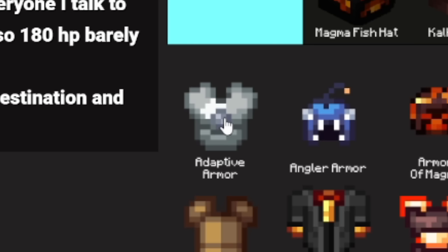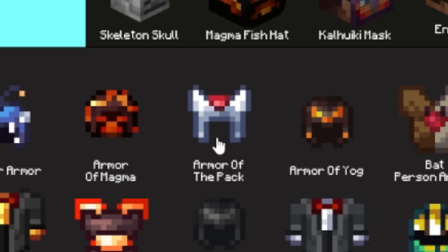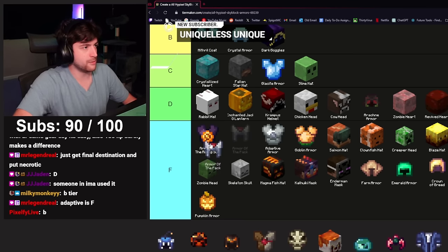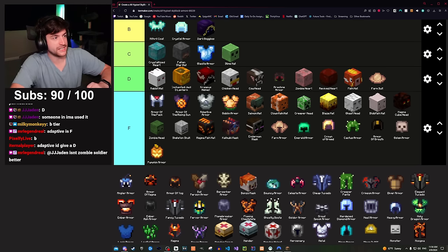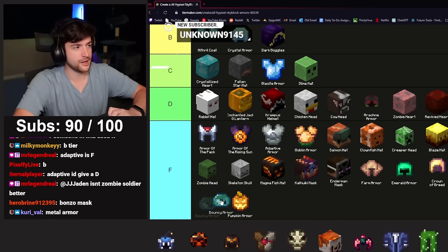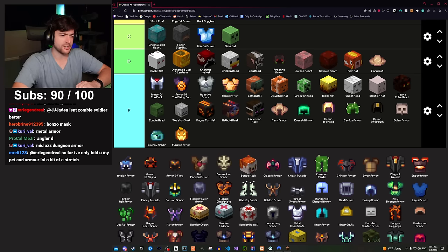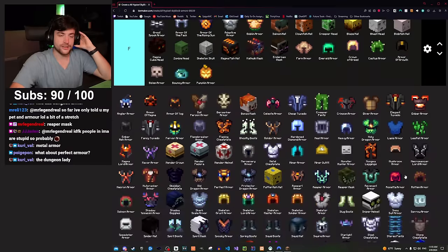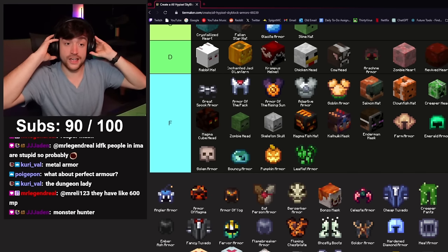Adaptive armor — do people use this at all? No, you could just dungeonize dragon armor. F. Armor of the Pack — you can bring the pants into the Rift and use that for progression, but that's not going to score any points. F. Bouncy armor — its only use is museum, and it was really annoying to drop until recently. F. Great Spook armor — event armor, I didn't even use it during the event. D. Leaflet armor — F. Mushroom armor used to be the go-to first armor set in the game.